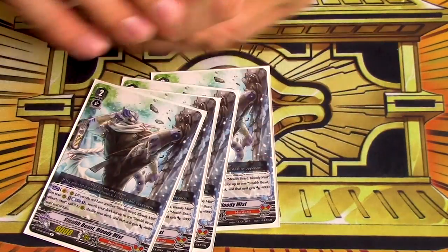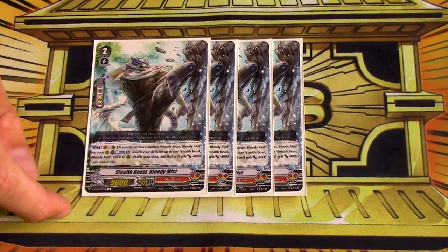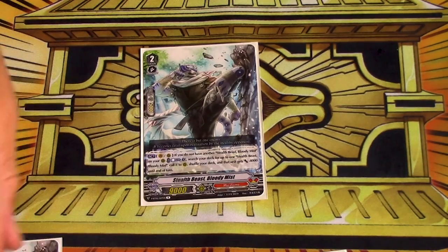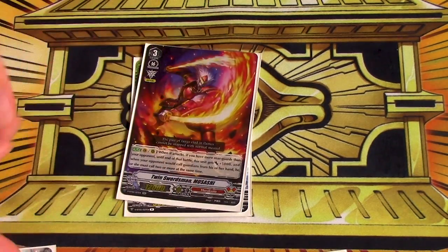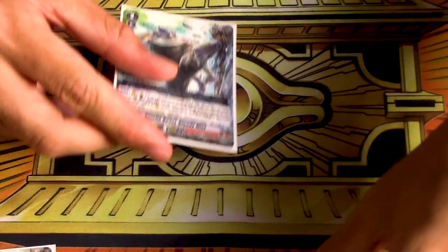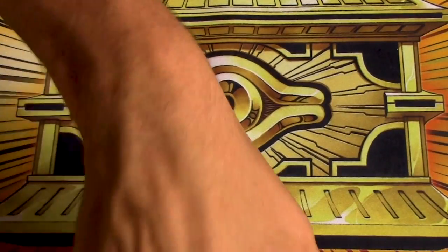My favorite card in the deck is Stealth Beast Bloody Mist — it's basically just Million Rat, but it works on Vanguard. What's great is you can ride it, and if you're at one counterblast, you can use its skill to call a copy. On your next turn you ride a grade three, and because you don't have any other Bloody Mists on rear, you can use the other one to call that. Or if you get rushed early — like playing against Blaster Blade and they get the crit — you can ride one, use its skill to call this, and because you technically don't have another one on rear, call the third. Bloody Mist is really cool just because of those neat interactions with the game state.